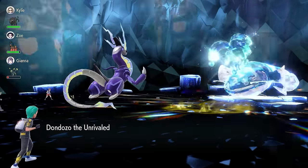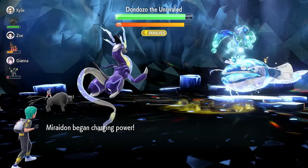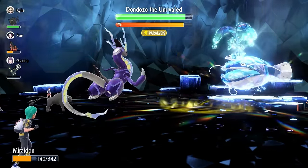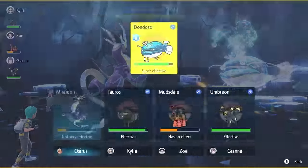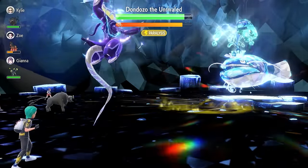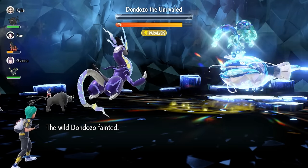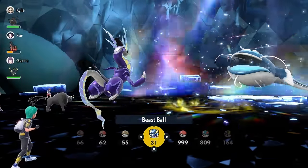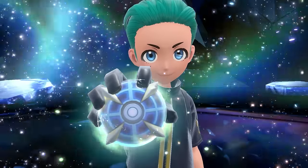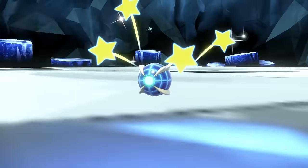Next turn, Dondozo will steal your Tera Orb charge. Use Charge yourself to boost your Electric-type attacks further, then lock in with Electro Drift — this will be enough to pick up a one-hit KO on Dondozo. Note that this strategy is dependent on having an Intimidate user on your side of the field, and Metal Sound can miss, making it RNG-dependent. But if you want the quickest way through this raid, Miraidon is the top option.